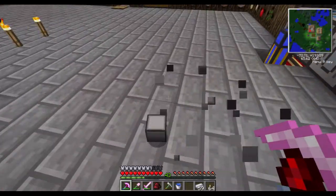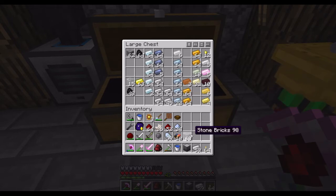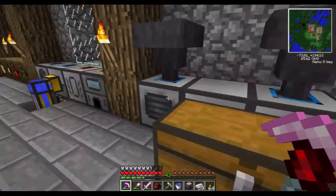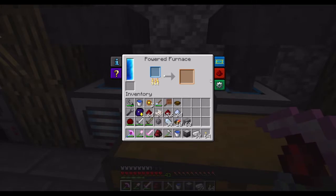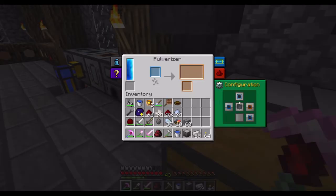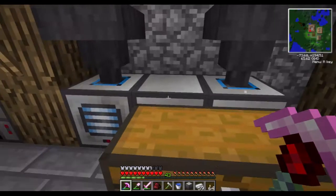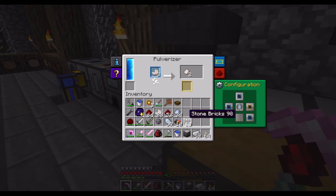It's powered off — good. Now we are going to make an ME access terminal. For that, we'll need a few more things. We'll need to get some dust out of this. That's not intended — can't output that. Nether quartz dust. I'm going to need some more, so I'm going to make some of this — not too much.